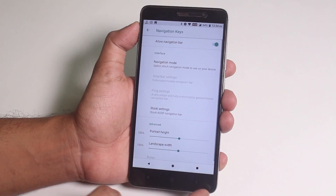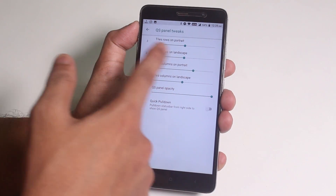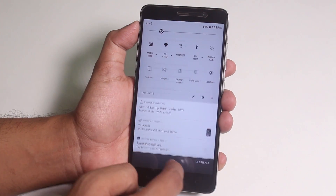You can enable software buttons if you want. You can also customize the quick settings panel — adjust the column and row numbers, and change the opacity of it, as you can see.